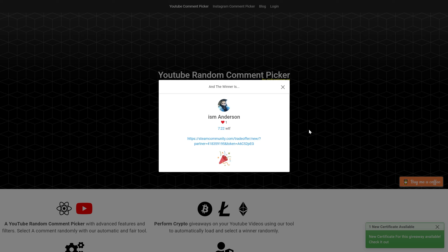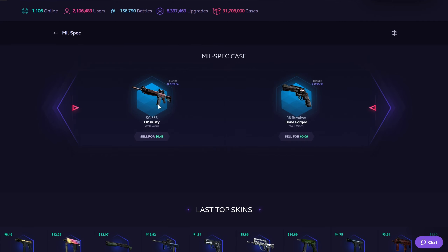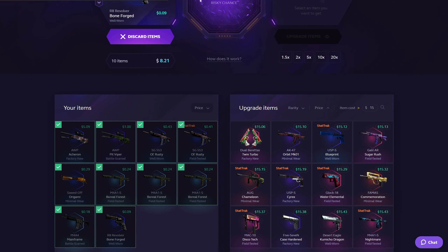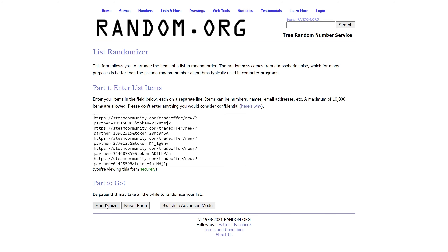Hard luck everybody who did not win. Join the giveaway in this video. Two more Mil-Spec cases, we're gonna do them at once — one shot, one click, one opportunity. Old Rusty is profit, maybe — this is where we want to see Old Rusty. We are down to eight. Can we go back up with an all-in to the left? It's time to draw the winner of the Falchion Ultraviolet field-tested knife. Anybody who used my code in January is on the list. I'll use random.org — whoever comes at number one, I'll copy their trade link and send the knife.